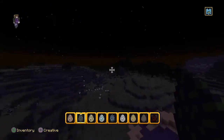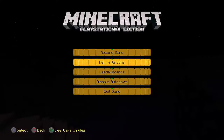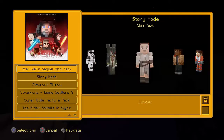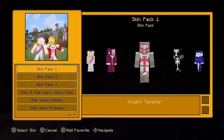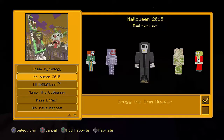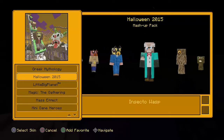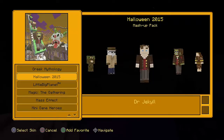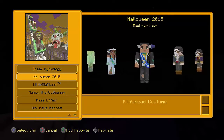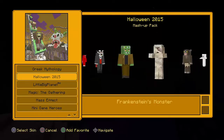That's basically been the video — I got a bundle, it was three things: a skin pack, a texture pack, and I don't know what else. I think the ones you own are put at the top. Halloween 2015 — I'm Greg the Grim Reaper — there's also a scarecrow. I'm going to find a skin to wear, and when I find that you'll see me wearing it in basically every video. It may have given me some more texture packs or something.